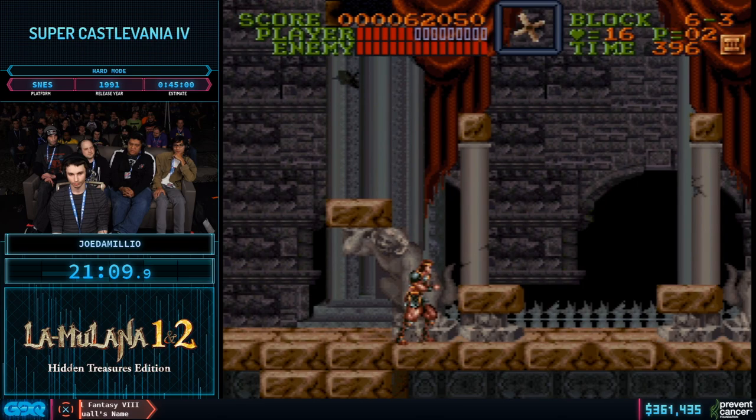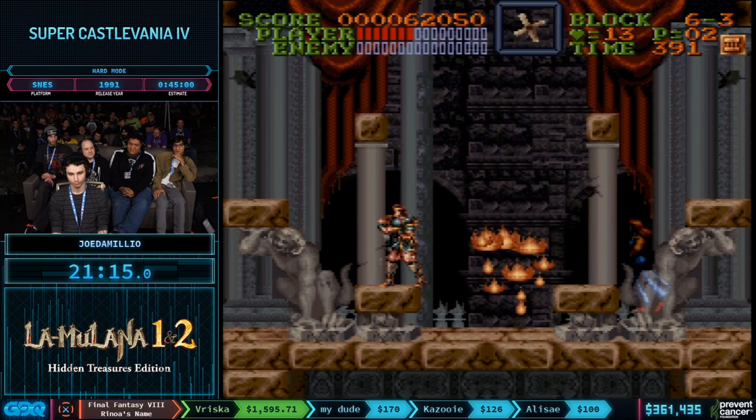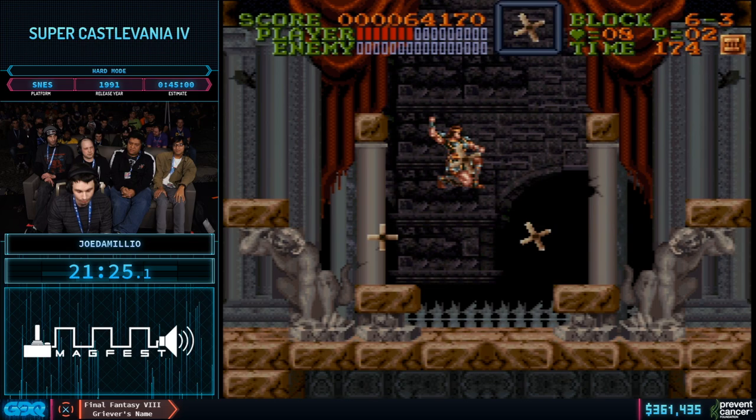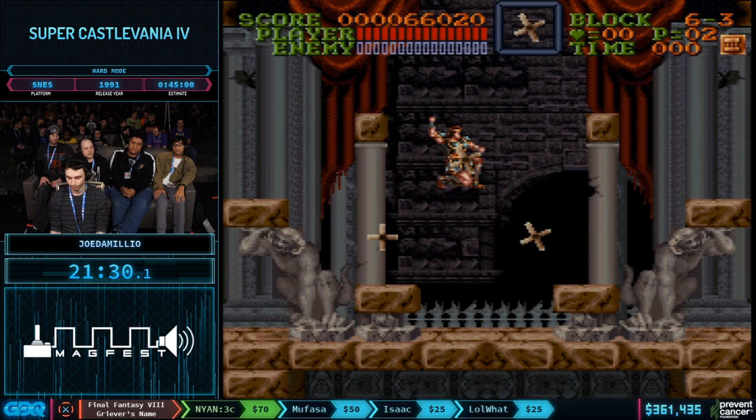Fortunately there is some health coming up right before the boss. Say hi to Abgul — and say adieu. It's a flying boss that has the unfortunate tendency of moving at approximately the same speed as your crosses, so with the right cross throws they're constantly taking damage from the returning crosses.